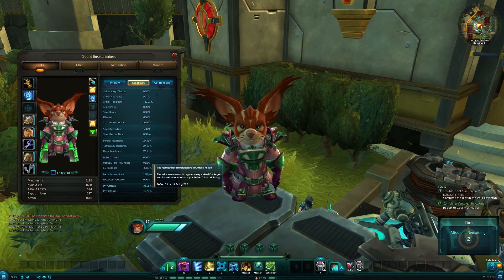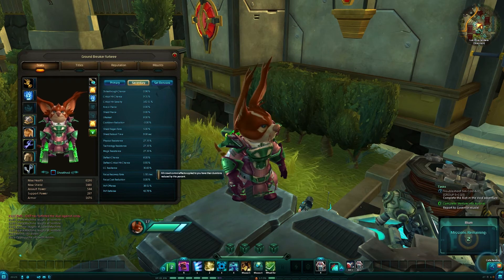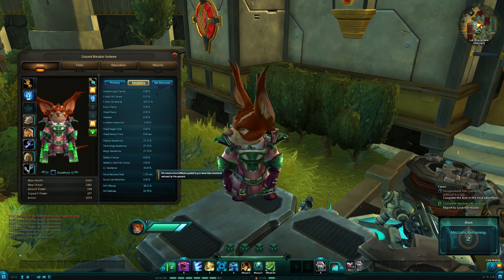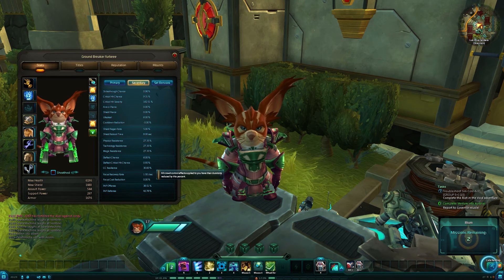Deflect critical hit chance is my chance to deflect crits, which negates the critical hit chance of the attacker. CC resilience means all crowd control effects applied to me are reduced in duration by 30%. So if someone did a 10 second stun, I would only actually be stunned for 7 seconds.